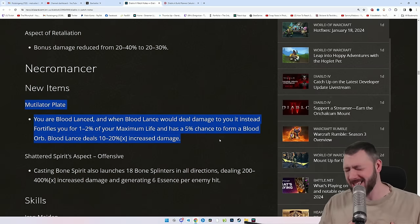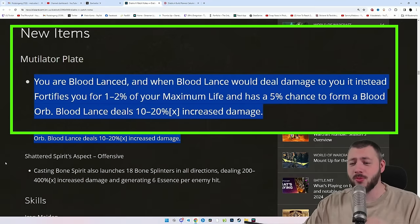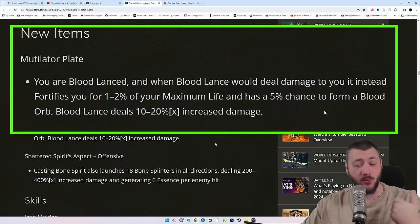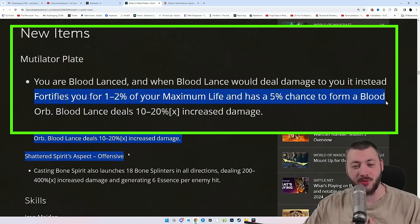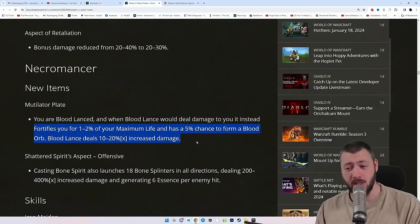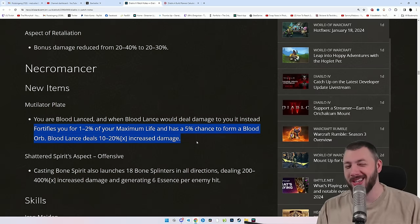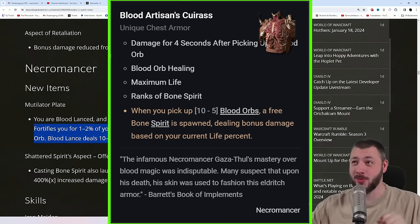First though, the Mutilator Plate — sounds like a chest item. You are Bloodlands, and when Bloodlands would deal damage to you every 3 seconds, it now fortifies you for 1–2% of your maximum life and has a 5% chance to form a Blood Orb. Bloodlands also deals 20% increased damage — a flat damage multiplier. The 5% Blood Orb chance is not that worth it to be honest, but it might work better when you're actually spamming Bloodlands. I still believe it's better to play the Bone Spirit chest piece.